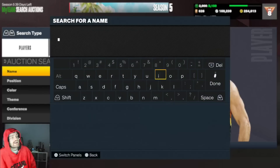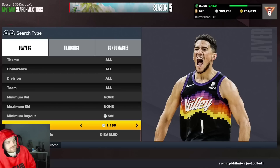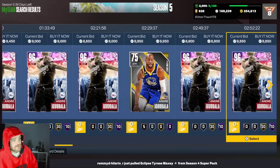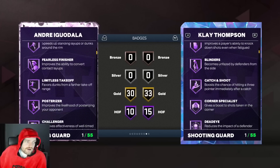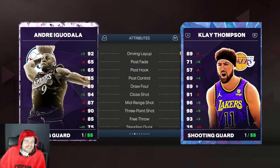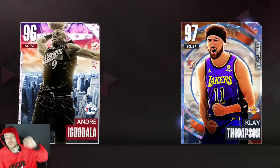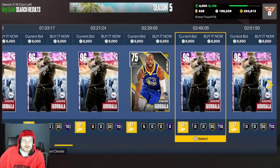For under 10k you can't really complain, and a guy I almost forgot: Andre Iguodala. He's cheap — a lot of people getting him from limited packs — but the problem is Iguodala can't shoot. You can get him for around 8k, his release is very slow, and he's a poor shooter. But he's got 93 ball handle, fantastic defense, perfect speed, perfect lateral. If he had even a mediocre release I'd have him way above Herter and probably above Michael Bridges. But his release is poor — still a steal for 8k.